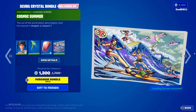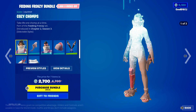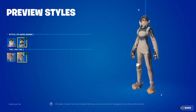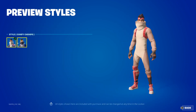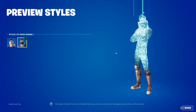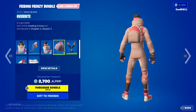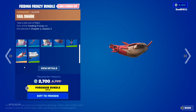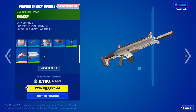Then we got cosmic summer. Then we got the feeding frenzy bundle - we got cozy chomps default and pajama shark, with tail default and no tail. Then we got comfy chomps default and pajama shark. Then we got overbite, sharky slappers, sail shark, and sharky.